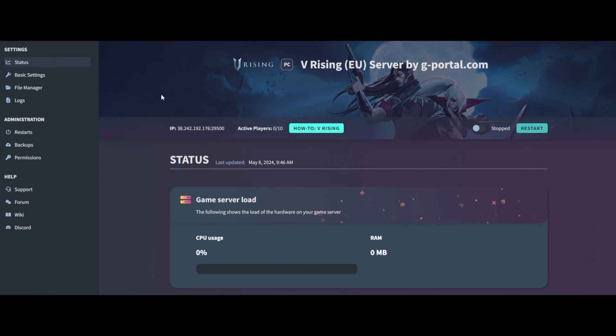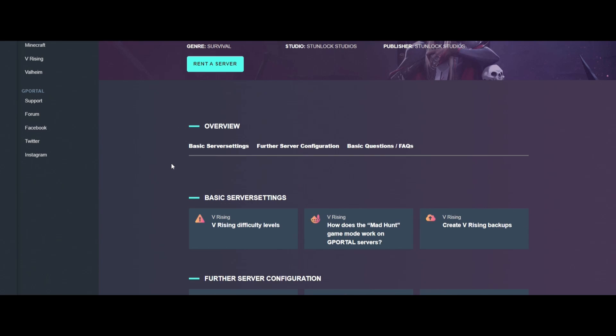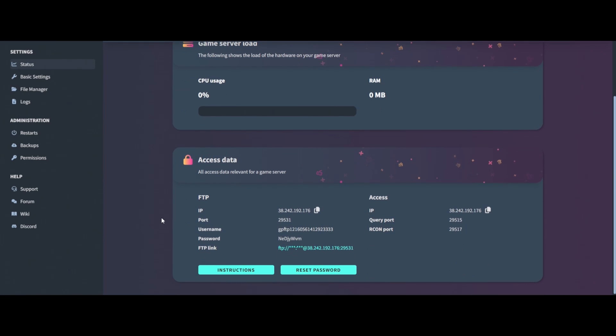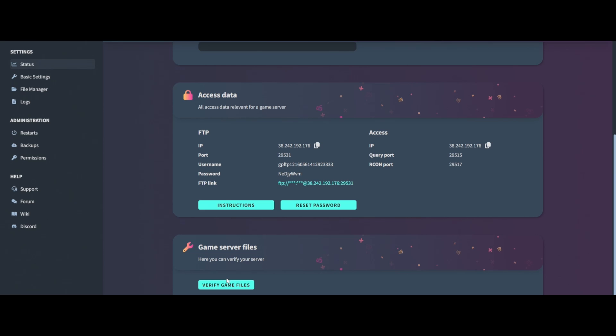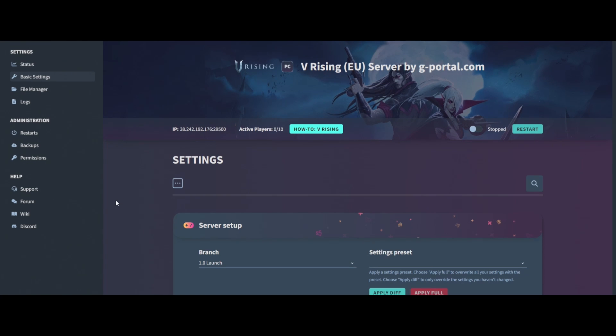I'll give you a rundown on each of the pages. Starting off on the status page — when you first arrive, that'll give you the IP for your server and how many players are on it. If you're not sure about anything, click the help section and you can scroll through tips, tricks, basic settings, and FAQs. Back on the main status area you'll have your game server load, your FTP data in case you want to upload your own world or saves, and if you have any issues click 'Verify Game Files'. Make sure your server is stopped before continuing.